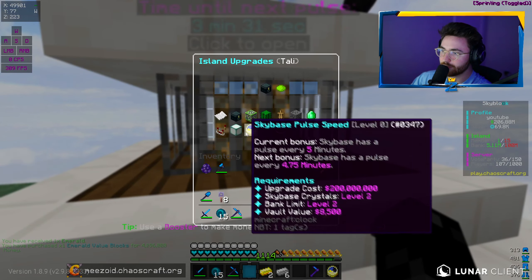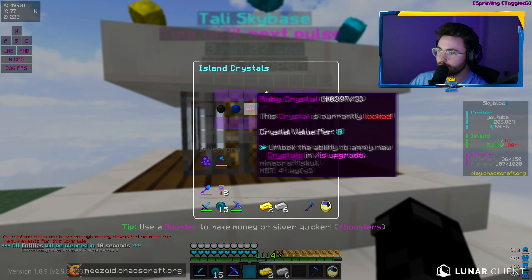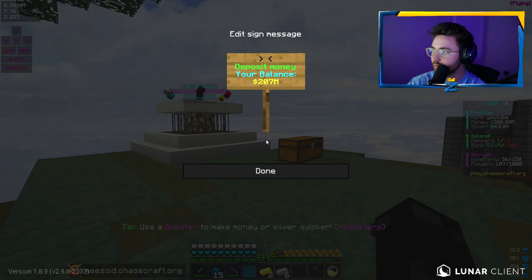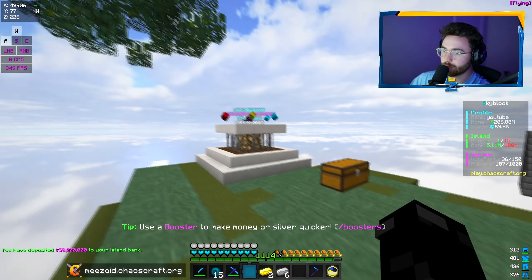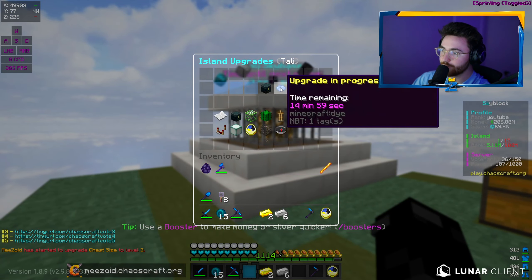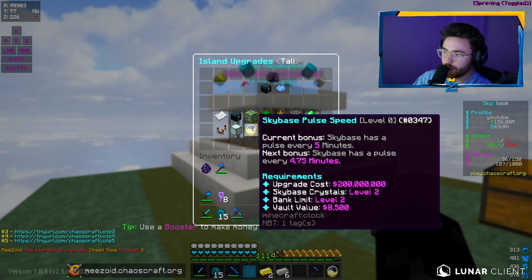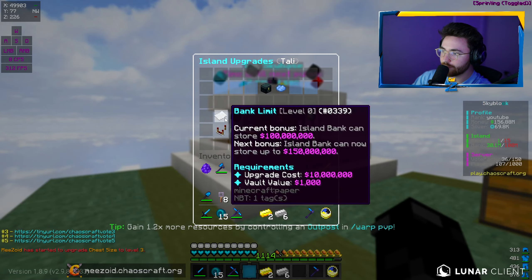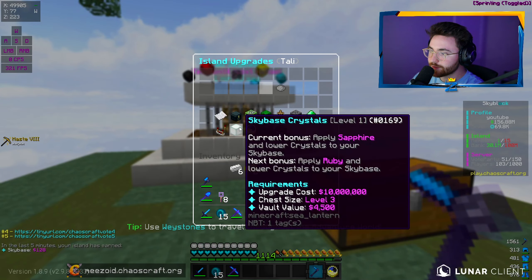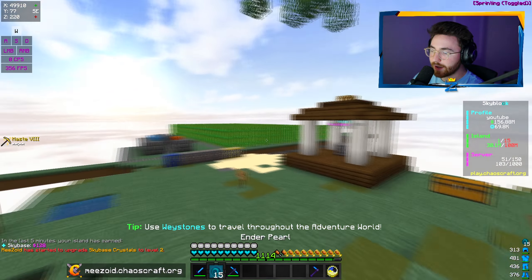IS upgrade — we can go ahead and do the chest size. I need to deposit to the IS bank — let's do 50 mil. There we go, we're doing it for the team. IS upgrade, pop that open. 15 minutes for this one. And then we can finally upgrade to the ruby crystals. That upgrade's finally done — we can do the sky-based crystals now. That's going to take one hour.